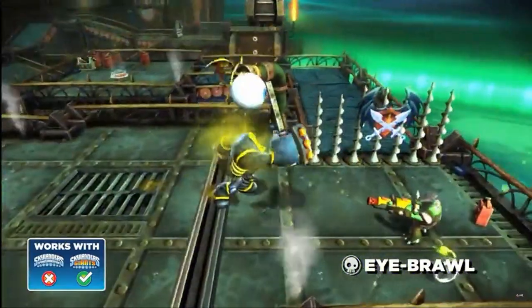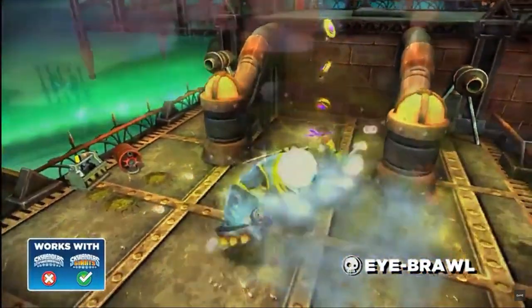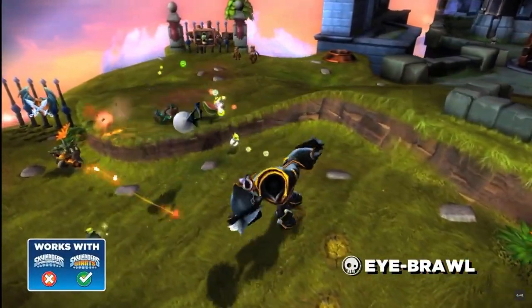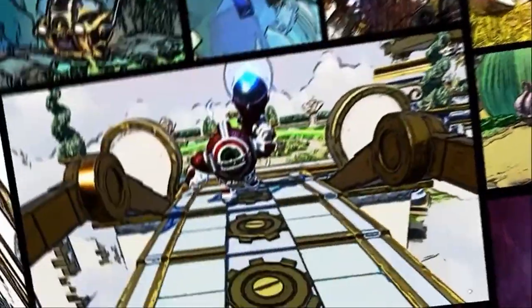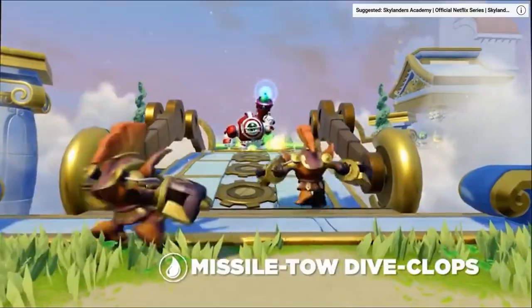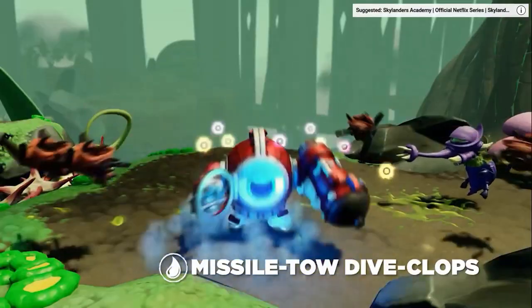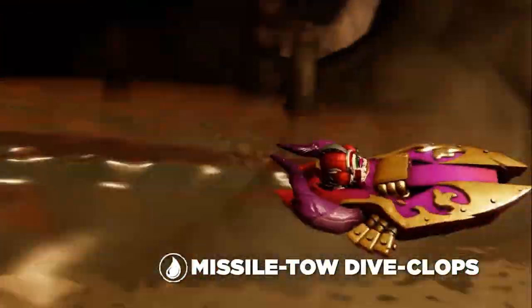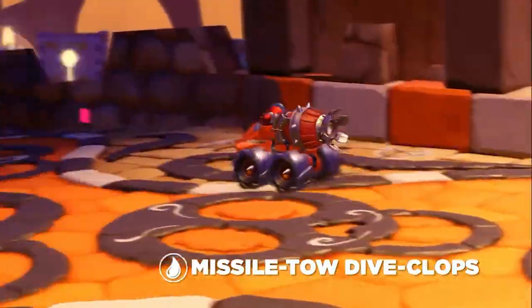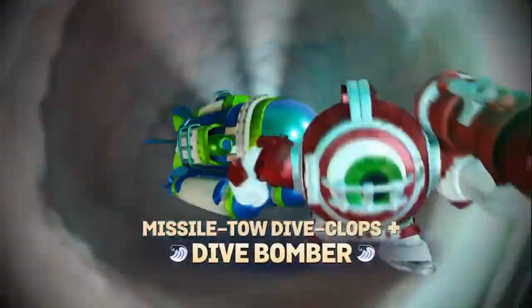The Skylander Eyebrawl is definitely a Cyclops, because his brother's a Cyclops — Diveclops, spoilers — and he came out in Skylanders Giants as a giant for the undead element. And of course, Diveclops is also definitely a Cyclops because Eyebrawl is Diveclops' brother. Diveclops came out in Superchargers as a Supercharger for the water element. He doesn't look very similar to Eyebrawl if you really think about it, but whatever.